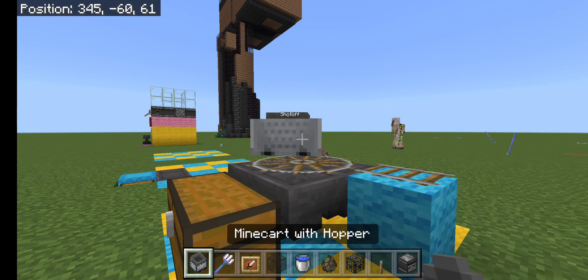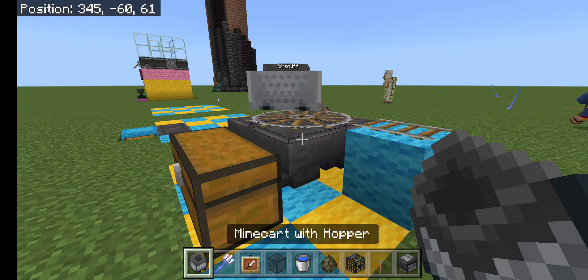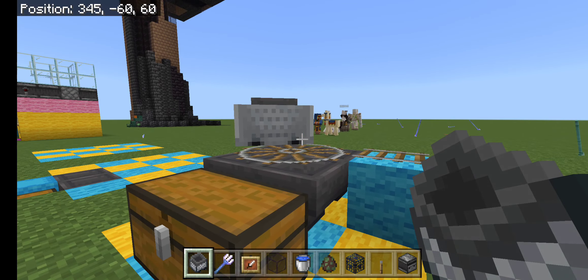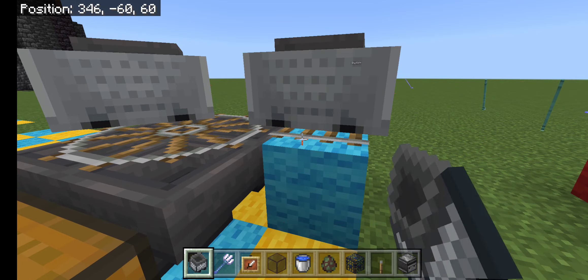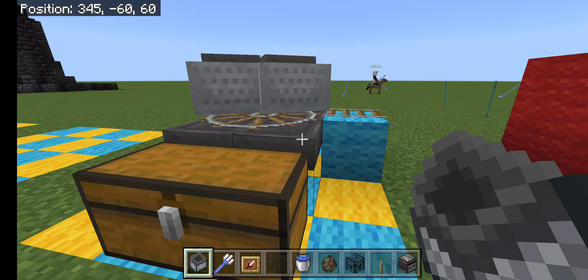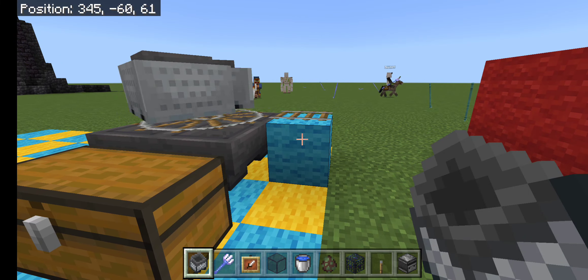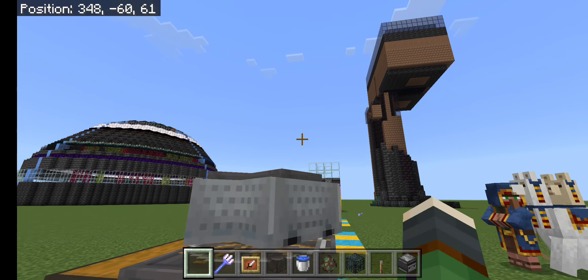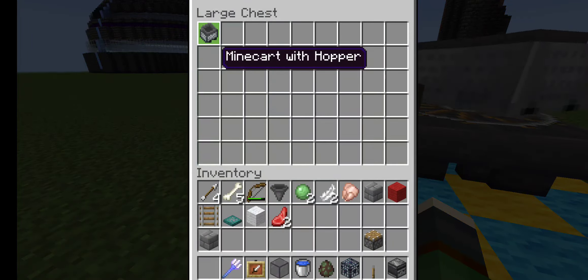We do the twirly carts of doom — that's right, the twirly carts of boom. You set up the four hoppers, get a circle in your railroad tracks, put a minecart on that, give it a push, and voila — twirly minecarts of boom.